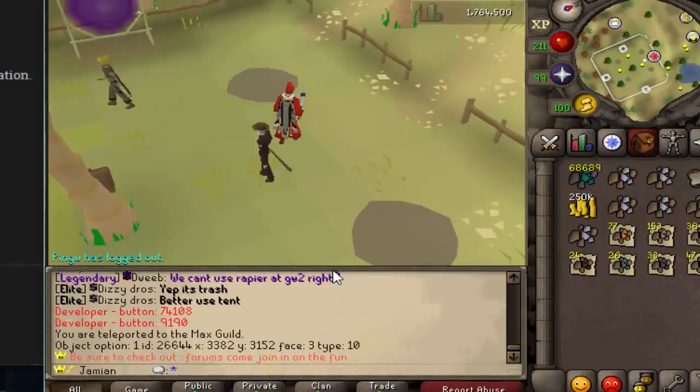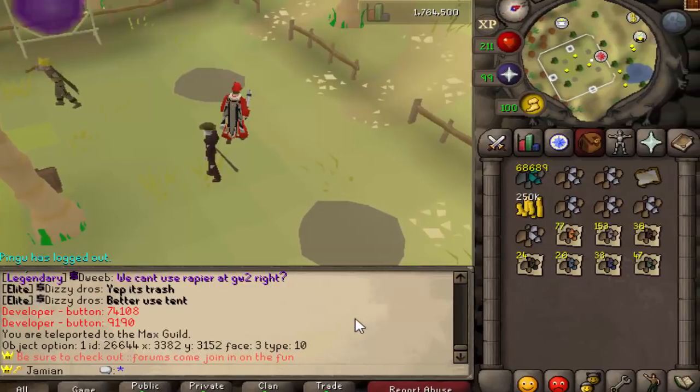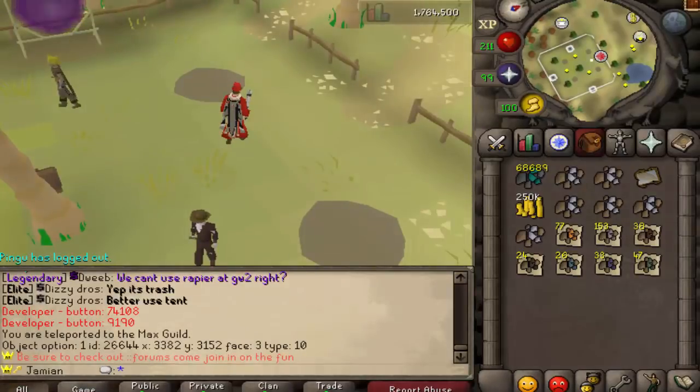All four God Wars 2 bosses have had their accuracy slightly lowered, and in some cases their defense slightly lowered — really just a small change to hopefully make them a little easier to do and manage. The things that weren't coded are listed in the forum post and I'll have the link in the description. Thanks for watching, hope you guys enjoyed.